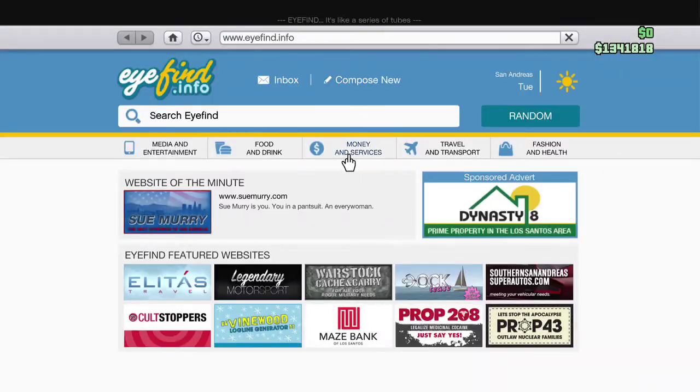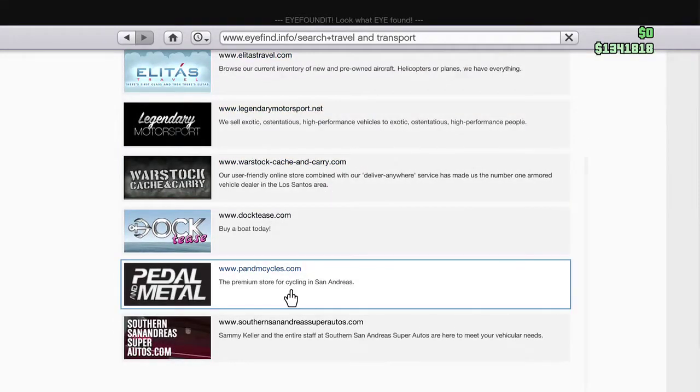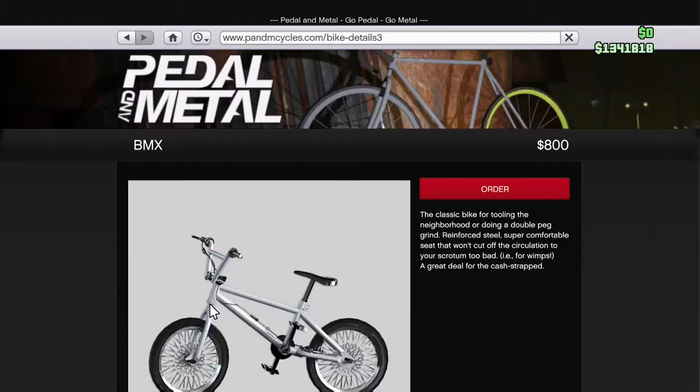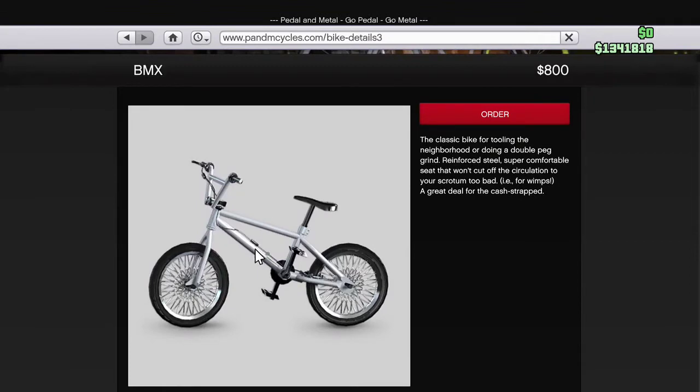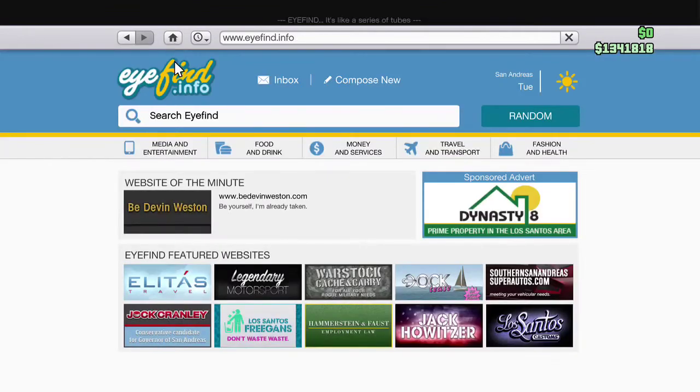Pull up your phone and go to Travel and Transport, then go down to Pedal and Metal. Once you're here, click on the BMX bike. From here, go to the left-hand corner and click Home.